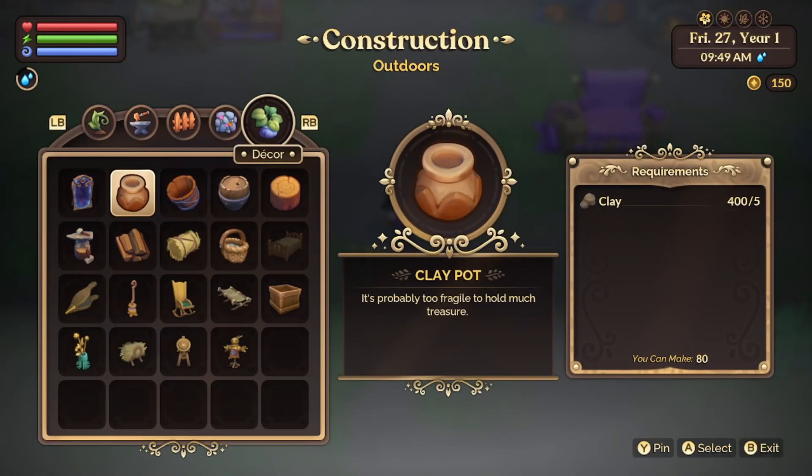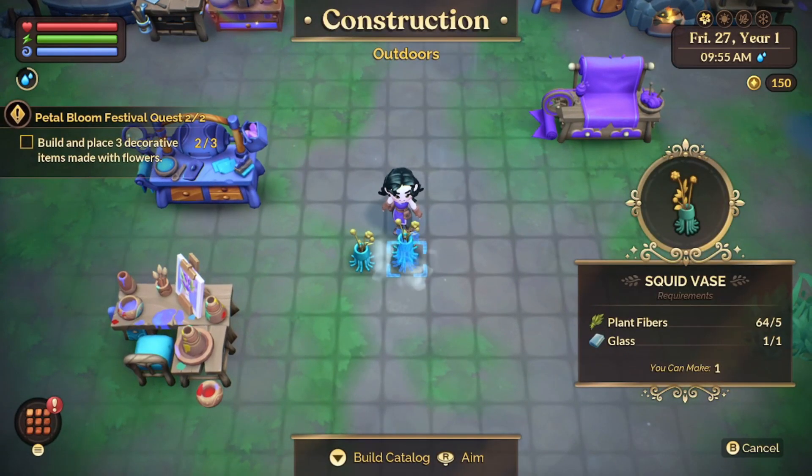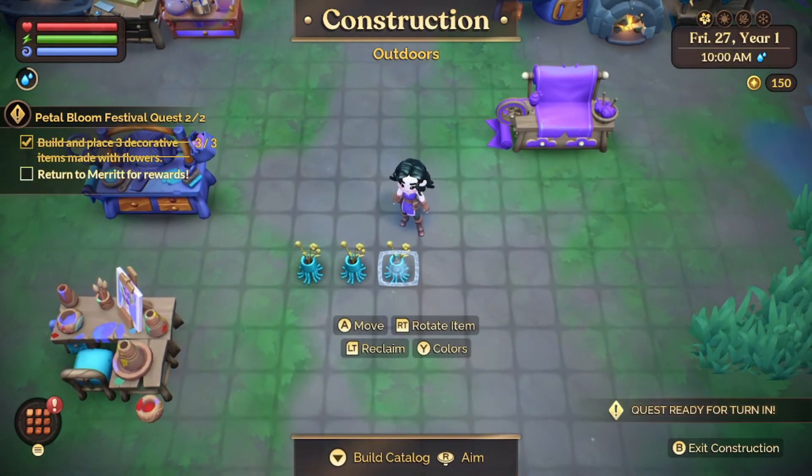You can craft this vase with five pieces of plant fiber and one piece of glass. I just placed three of this vase on my plot, and that's it. Go redeem the quest with Mayor Merritt and enjoy the spoils of your labor.